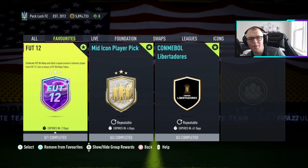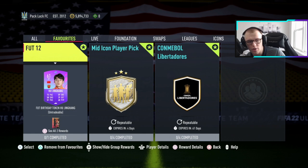What is up ladies and gentlemen, it's your boy Mumble Elite. We are going to get into this right away — the FUT Birthday 12 SBC. I'm going to show you how you can make coins off of it, what's needed, and how you can do this in the future if you missed investing for it. Hit that like button if you enjoy, subscribe if you're new, let's get it.